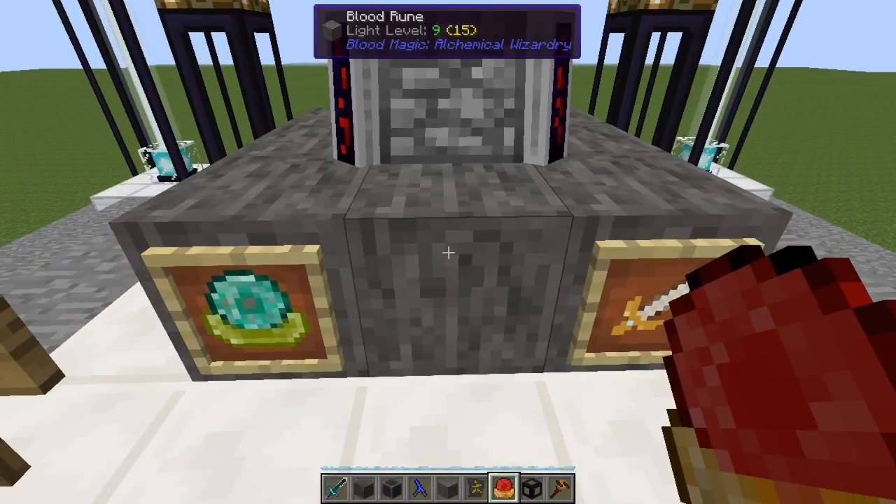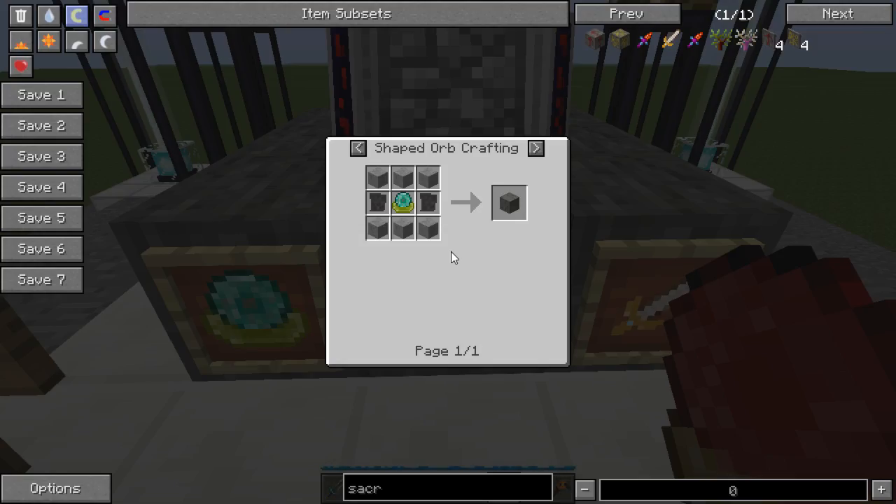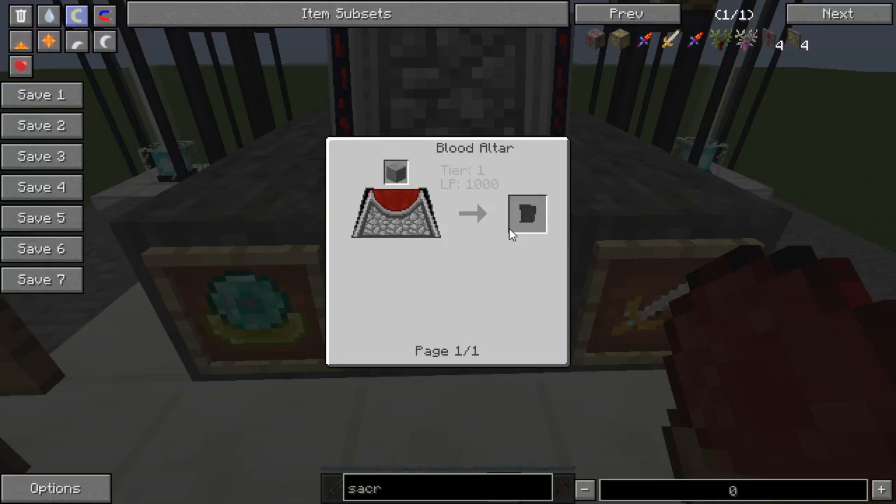To make blood runes you need the orb and blank slates. Blank slates are simply a smooth stone in the blood altar with 1,000 LP - so five pricks of your finger. You don't have to do them in rapid succession; go over, stab, stab, stab, go off and do something while you heal, come back later, stab, stab, stab - it'll hold onto the LP. The altar does have a small internal tank as well.